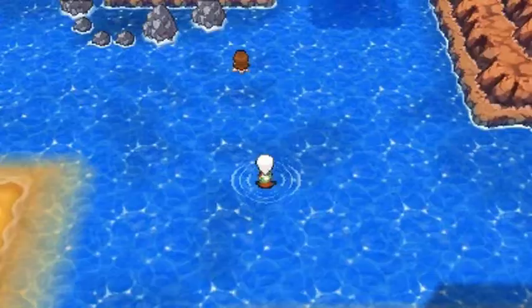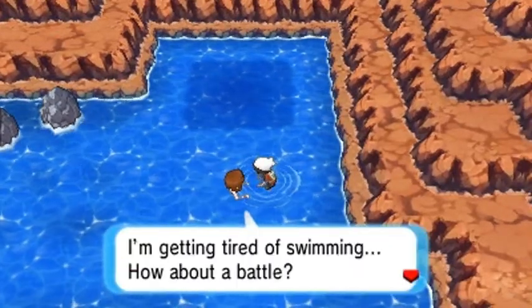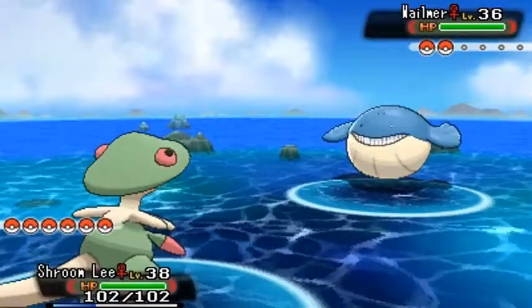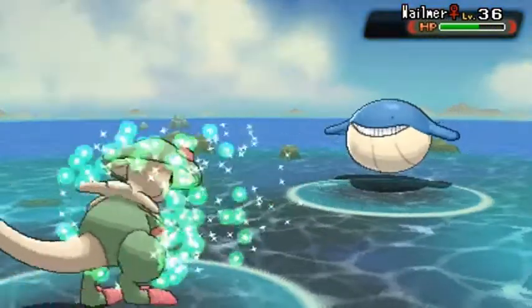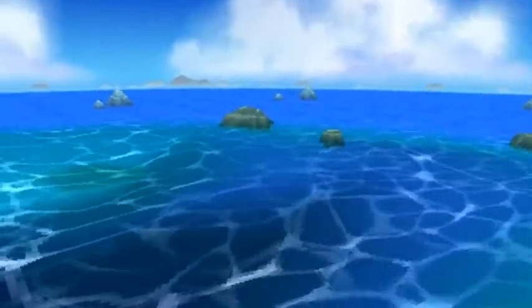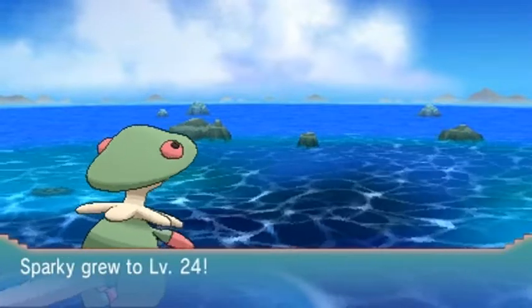I'm going to go with Shroomish because he needs to get to level 40. Swimmer Grace coming with their Whalmer — and I think you can actually find Whalmer around here too. Pretty awesome Pokemon to actually have, but it's a pain to actually train up. Let's go with Mega Drain — there we go, no more Whalmer! Critical hit! Just kicked its butt inside and out. Aaliyah growing to level 24, so is Sparky.